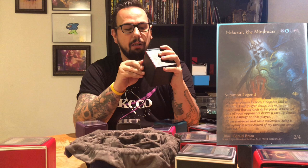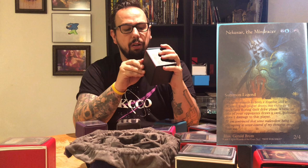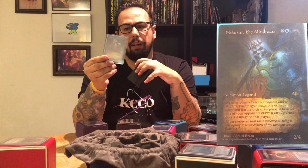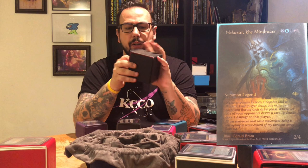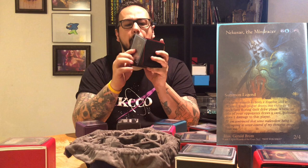Nekusar, the Mindrazer is a 2/4 for five — two white, black, red — for a legendary zombie that says Nekusar counts as both a zombie and a wizard. Each player draws one extra card each turn during their draw phase. Whenever one of your opponents draws a card, Nekusar does one damage to that player. This was an alter that I got off of Etsy — I forget the artist and I apologize — but I do try to run some alters in most of my decks. And of course I have the real version stuck in the back of the deck so that if anybody has a problem with me running an alter, it's an easy swap out.